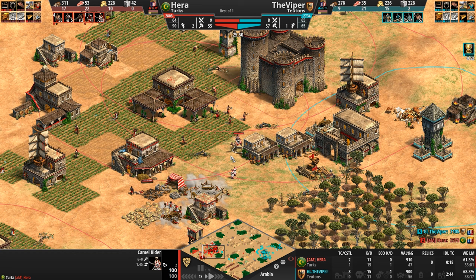Still no bloodlines for our Turk, who if he's going cav archers might want to get that upgrade. Teutonic Knights continue circling the north. 606 stone, nine villagers on stone — but Hera's going to catch this. Is he going to see?